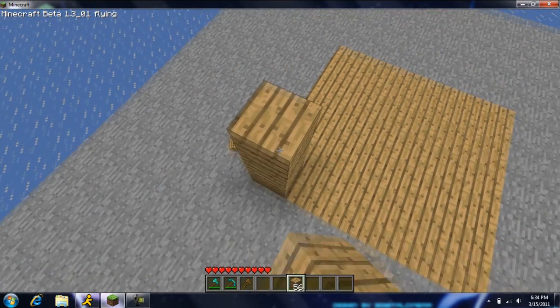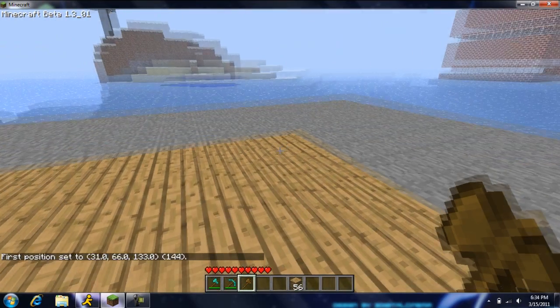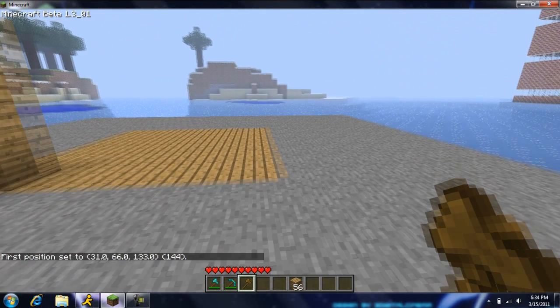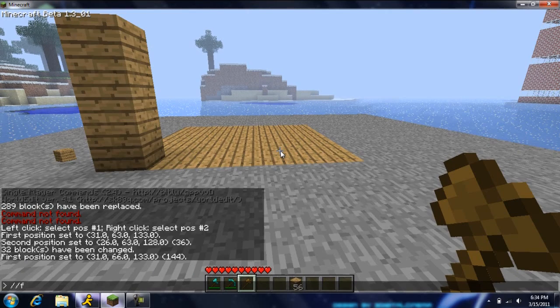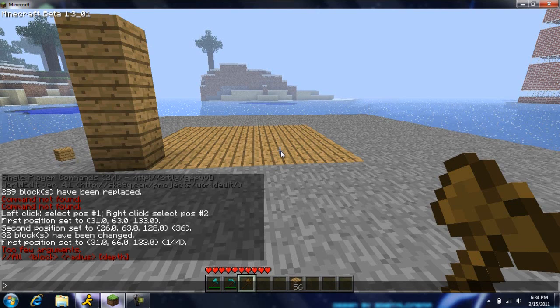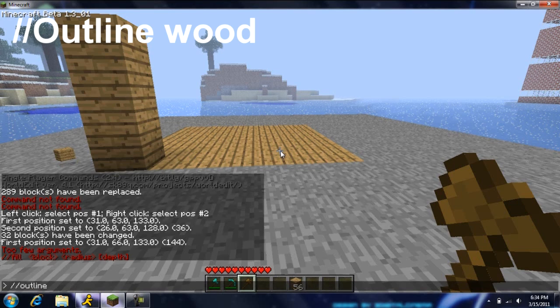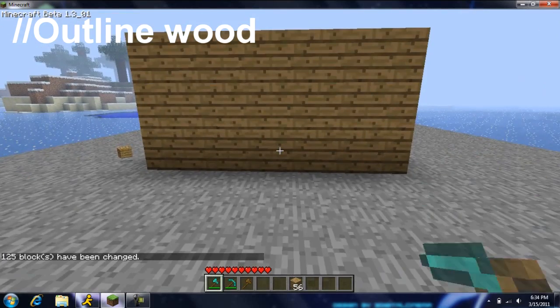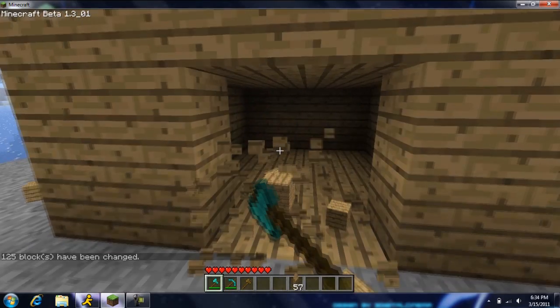We'll just do 3 high, and then what you do is left click and right click on the other corner. You can type --outline and then 5, and it does this. The cool thing about it is it just outlines it — it doesn't fill in everything — so you can make it like a little house and stuff.